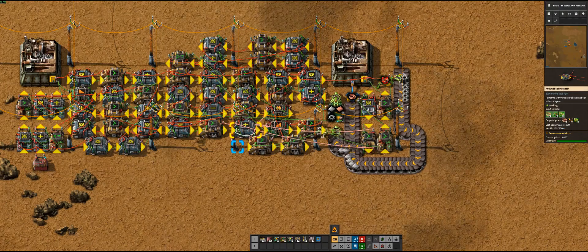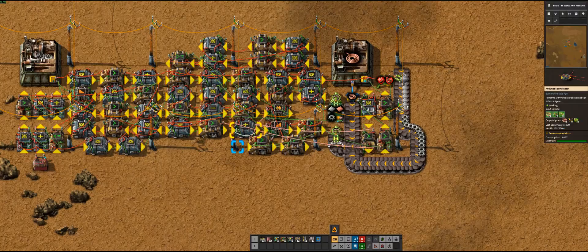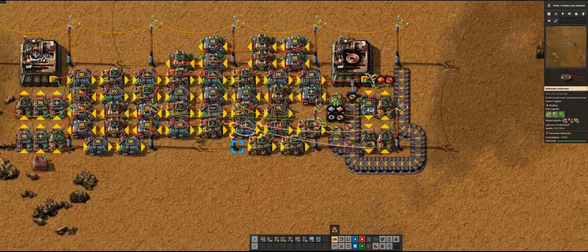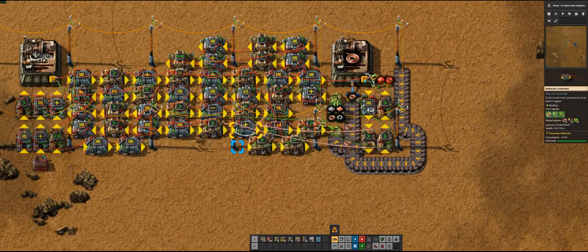Right now it's trying to make inserter arms. What happens is, if enough time goes by where it hasn't made something, it assumes it doesn't have the ingredients to make that thing. So it tried making inserter arms, and after the assembler was inactive for a few seconds it switched to a different recipe. It'll come back to the inserter arms later — and right now you'll see it switch back.